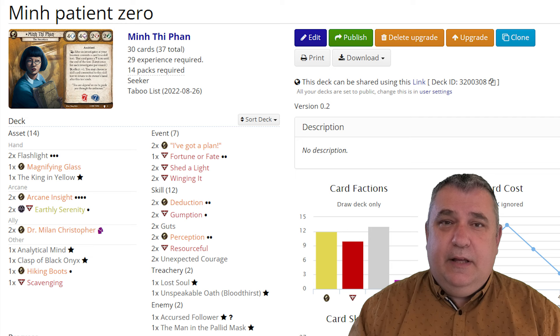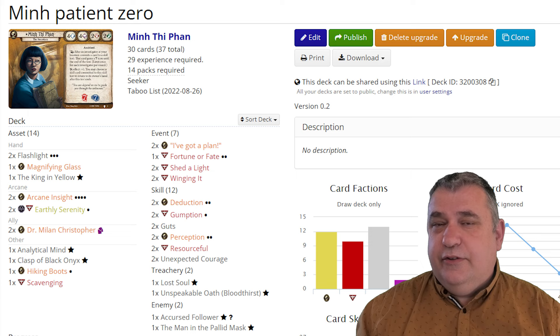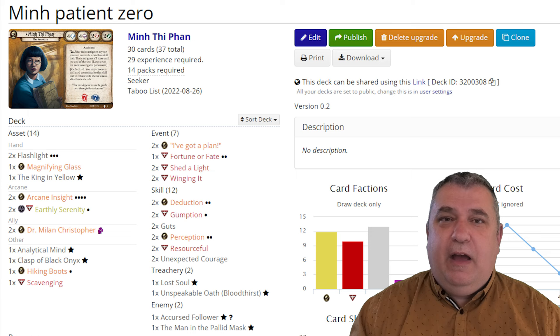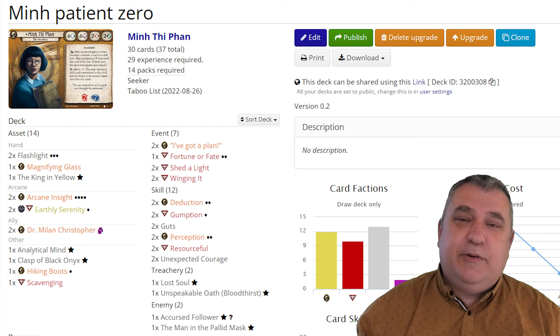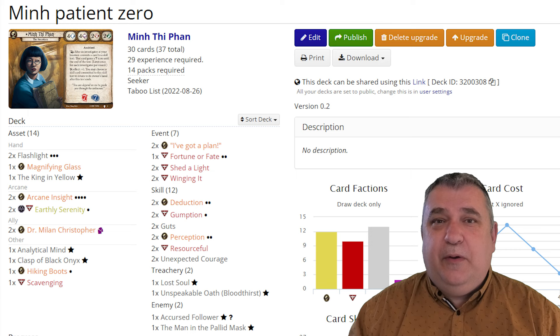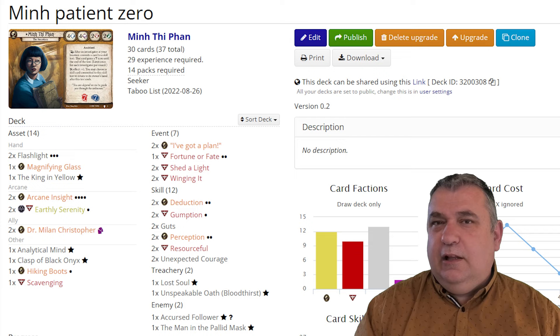My main weakness was the final scenario. In the particular version of the finale we played, there's a segment where you cannot gain clues — and during that period there was virtually nothing I could do. Minh couldn't fight, and she couldn't even use her card that does damage with clues. We were about three turns into that phase before we realized what had changed, and I did nothing during that time. Great clue getter, not very good at anything else.